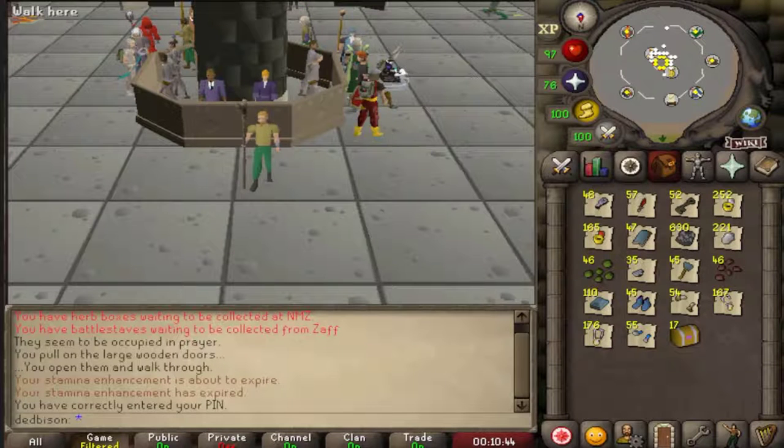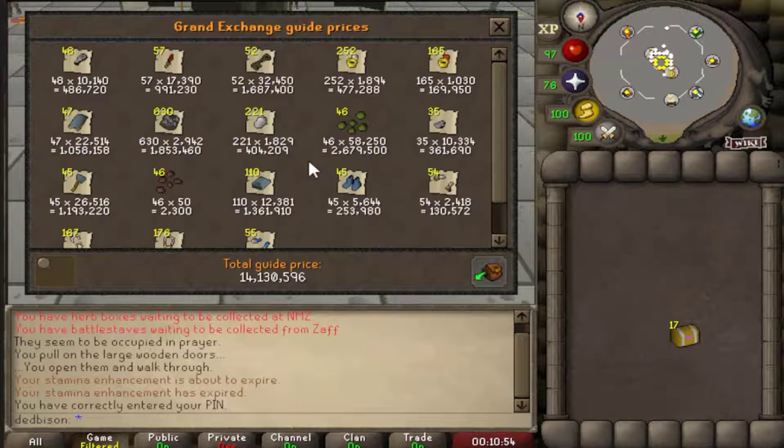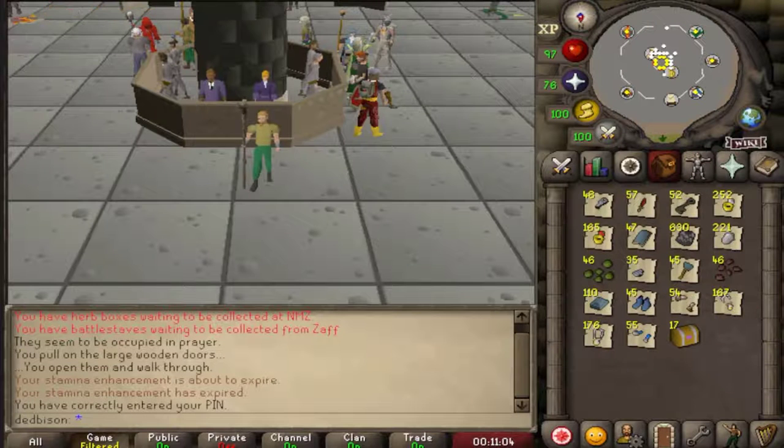So guys, in total we spent 17 million 985,000 GP on 1000 magpie imps. All together, our total loot from the magpie imps alone according to the price checker is 14.1 mil, so we have made a bit of a loss — 3.8 mil. I will go and sell everything and I'll be back with the total from selling everything.